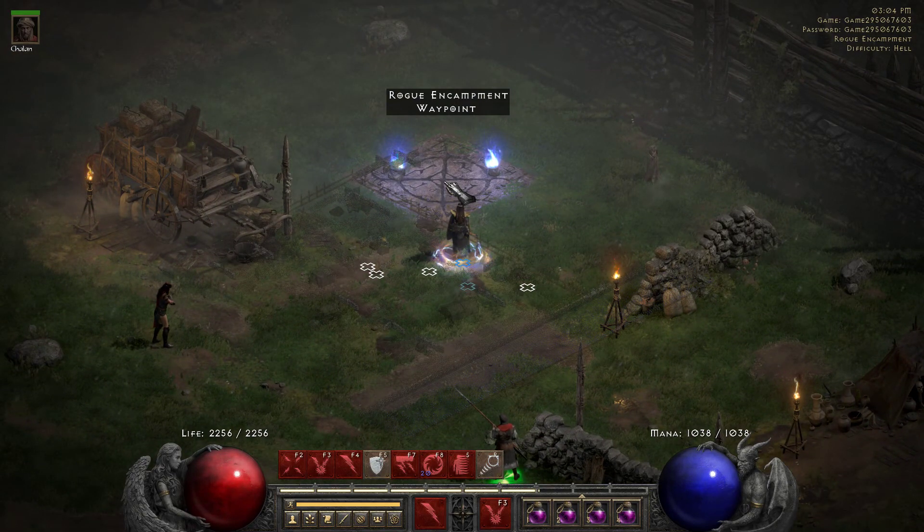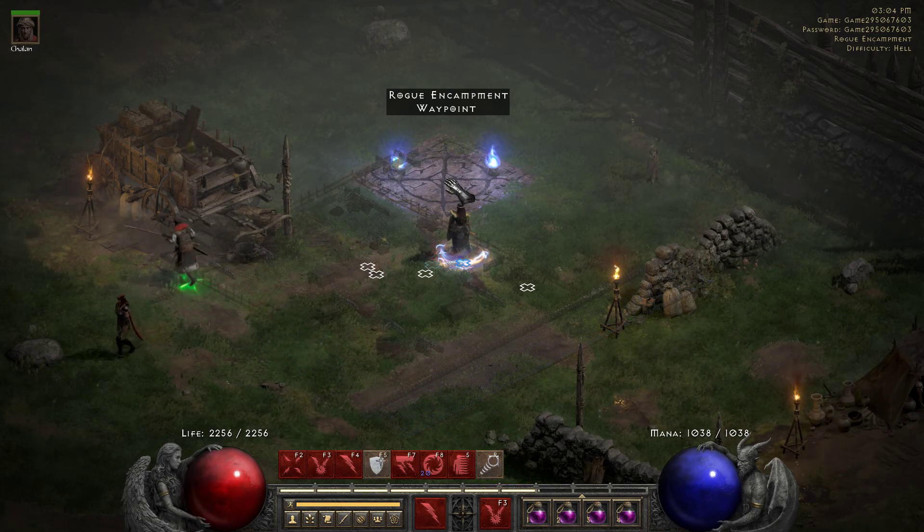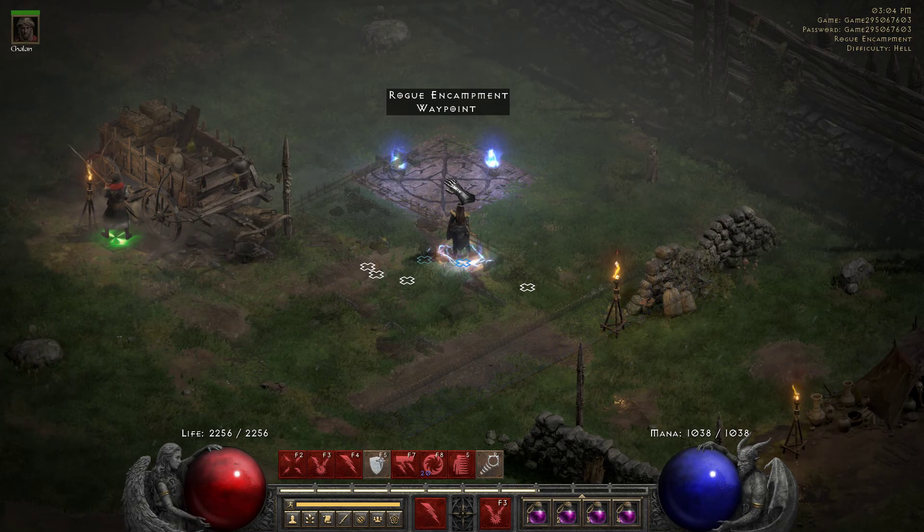Obviously my Hammerdin is still my go-to for all the challenging things, but when I rush people with my Lightning Sorc, whether it be through Nightmare or Hell, I don't mind using her all the way throughout the game to rush folks, even to get Anya quest done or kill Nith. And I'll show you how easy that is here.